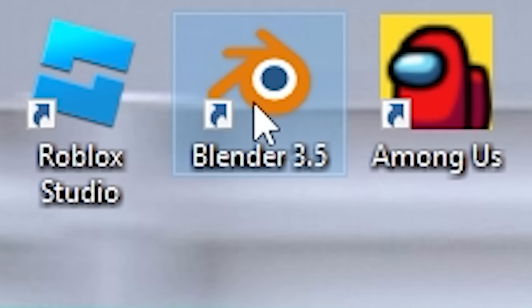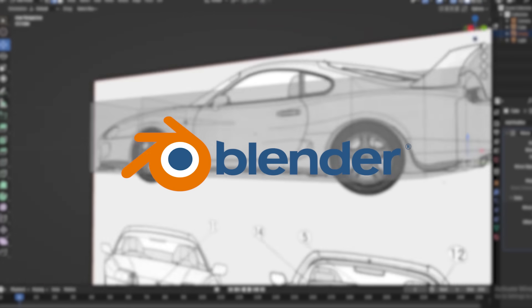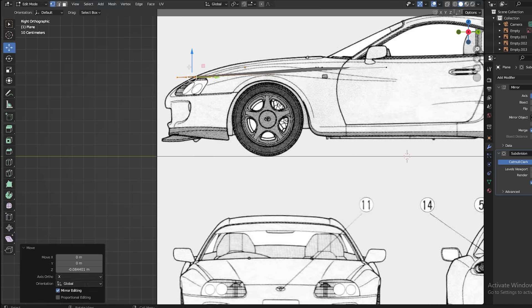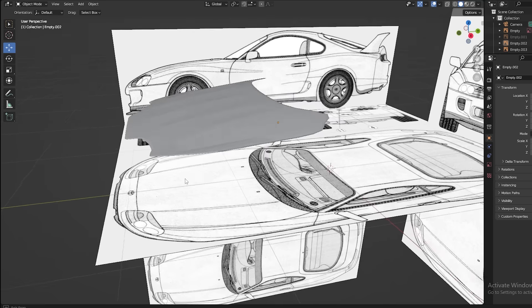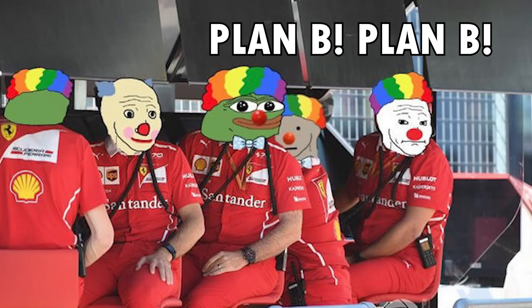First thing I did was open up Blender, because to make a car game you need cars, and Blender is the best app for making 3D models. The car I was making was a Toyota Supra and I was using a tutorial I found, but after spending a few hours on it I gave up — the only thing I made was a hood that didn't even look good. So I moved on to Plan B: making a low-poly car.